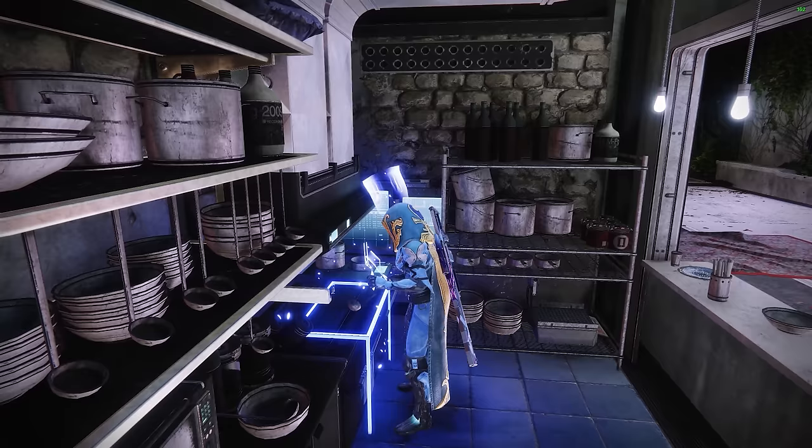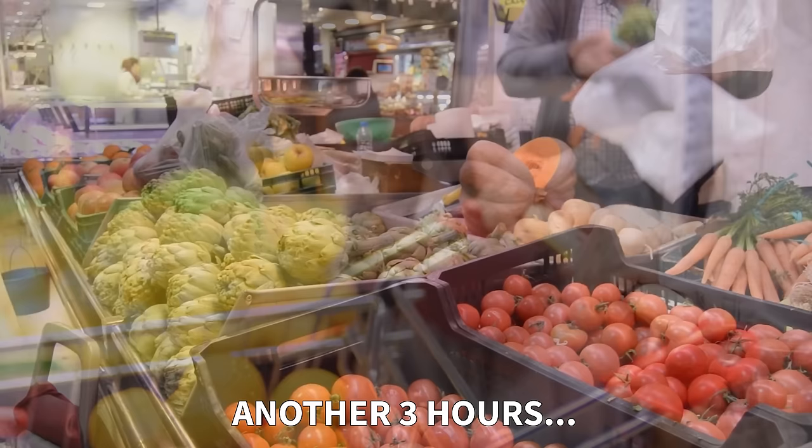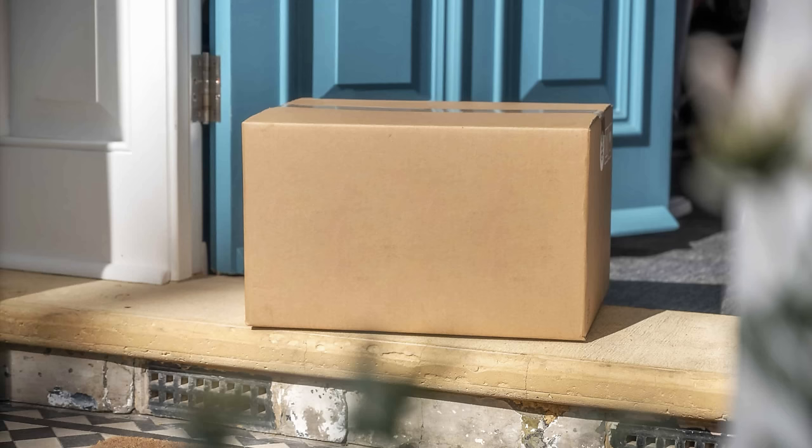You might be interested in cooking it, but then you'd probably decide not to once you notice that it takes an hour and a half to prep, an hour to cook, and probably like another three hours spent running around to different grocery stores to buy all of the ingredients. So instead of doing all of that work when you need something to eat, you could just get all of the ingredients sent to your doorstep with HelloFresh, who is sponsoring today's video.